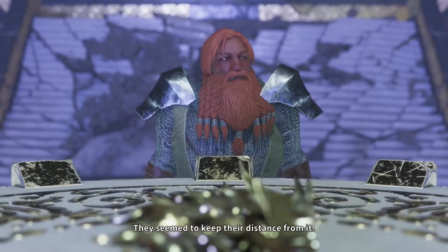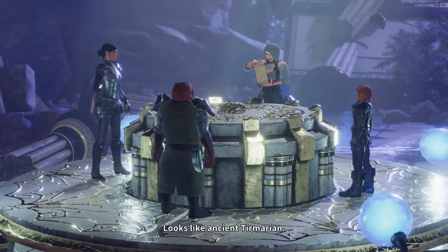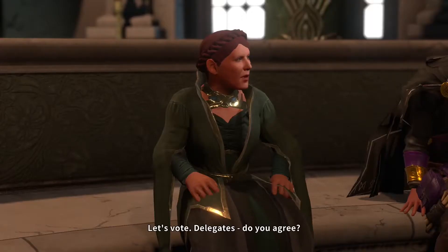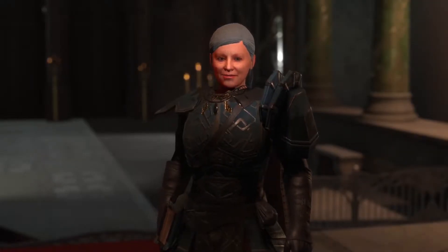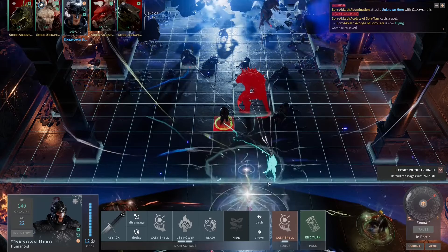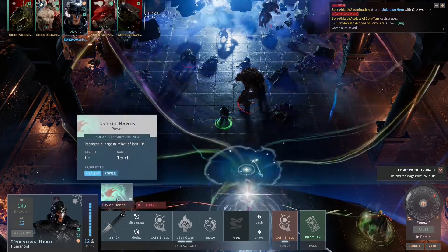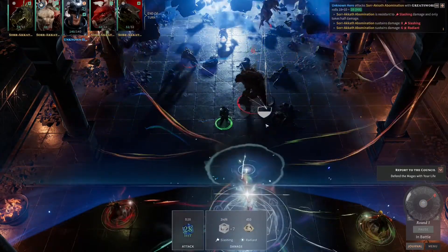Story. While Solasta uses the 5.1 D&D ruleset, this takes place in a whole new world with its own history, geography and myths. This world is called, conveniently, Solasta. Solasta used to be a place inhabited by the standard fantasy races — elves, dwarves and halflings — but no humans or gods. This changed with a mysterious disaster called simply the Cataclysm, in which both humans and gods appeared. As a result the ancient elven empire fell, most of its former lands becoming either part of new countries or a place called the Badlands — where bandits, orcs, goblins and the undead roam unchallenged, but where intrepid adventurers can find riches and glory. Much of your time is spent in these Badlands.